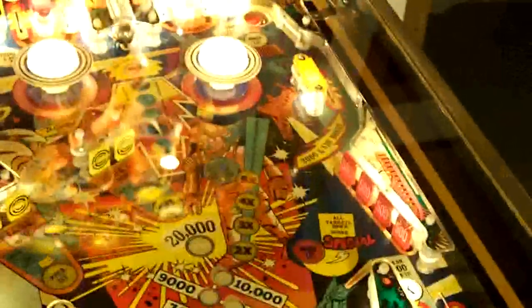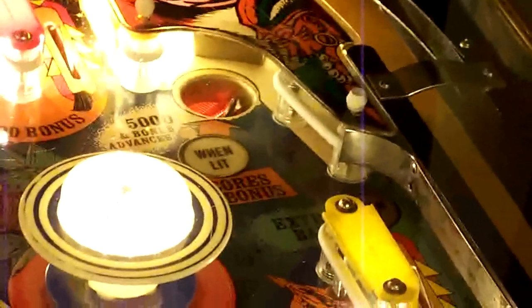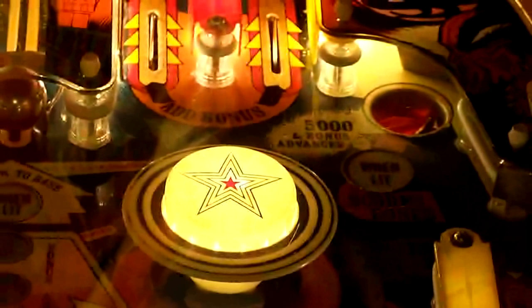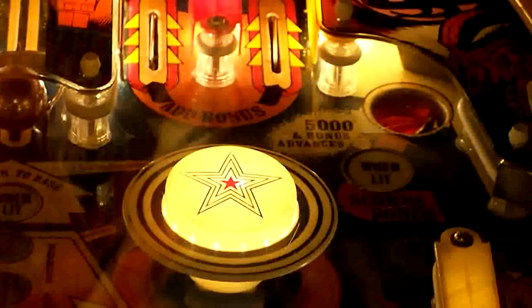Outside of that, there's a kick hole up in the top right of the play field, which again scores bonuses and it is worth 5,000 and a bonus advance. If you stay in the kick out hole for longer than 5 times in a row, it lights up and gives you another bonus, which I think is 30,000 points or 20,000 points.